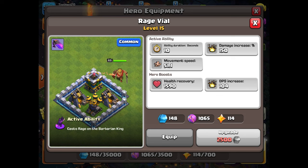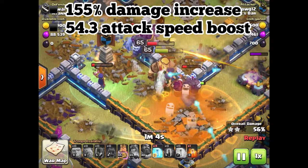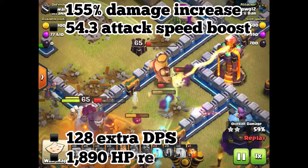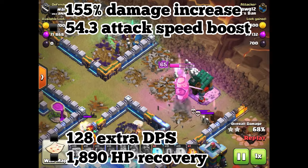Second we have the rage vial. This ability is the most powerful of them all and absolutely shines when it comes to direct damage output. At max it boasts a whopping 155% damage increase, 54.3% attack speed boost, 128 DPS rise, and a massive 1890 hit point recovery. If you are looking for raw offensive power, then you can't go wrong with this piece of equipment, and it could also be a smart choice as a staple ability when going into battle.